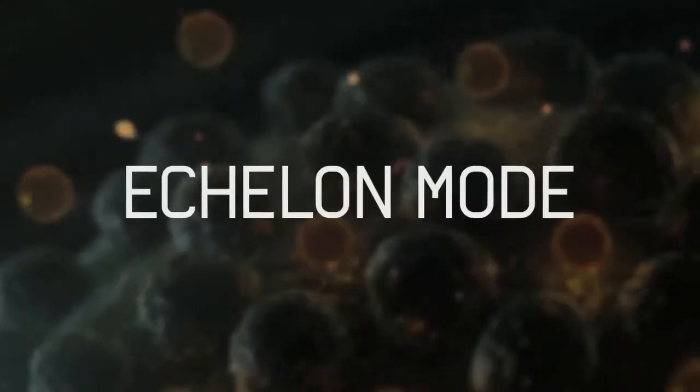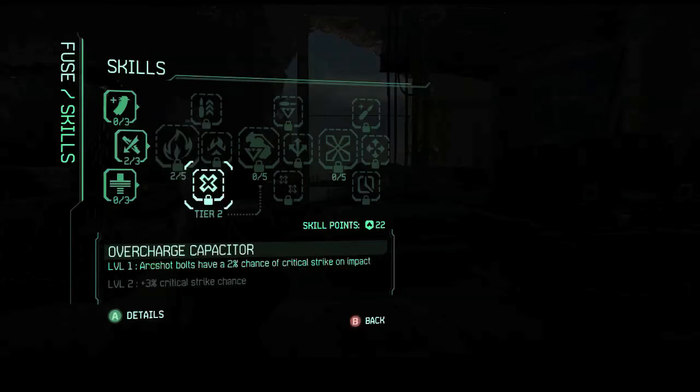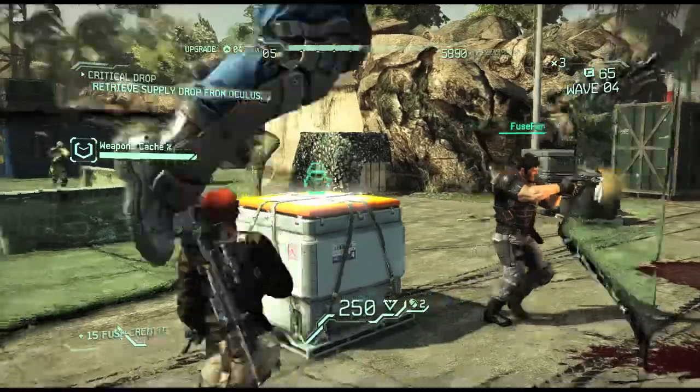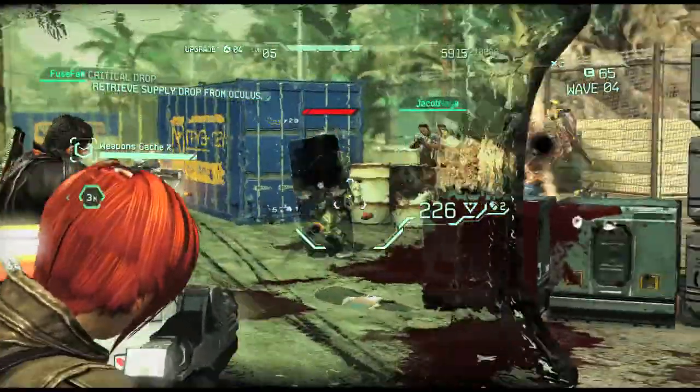This is Doug Sheehan, I'm the lead gameplay programmer on Fuse, here with some pro tips on echelon mode to help you survive and not just get owned. The very first thing to do: use your skill points. They are going to be the biggest thing that saves you in this game. Once you get those, you can do a few things to help you and your team keep on going and get further into echelon mode.